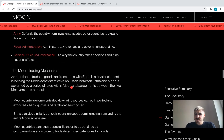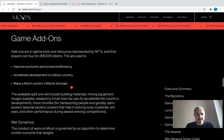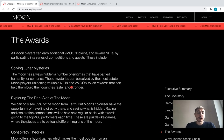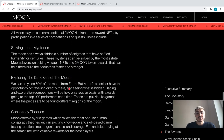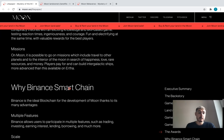There are also game add-ons and awards. All Moon players can earn additional Moon tokens and reward NFTs by participating in a series of competitions and quests. These include solving lunar mysteries, exploring the dark side of the moon, conspiracy theories, and missions.